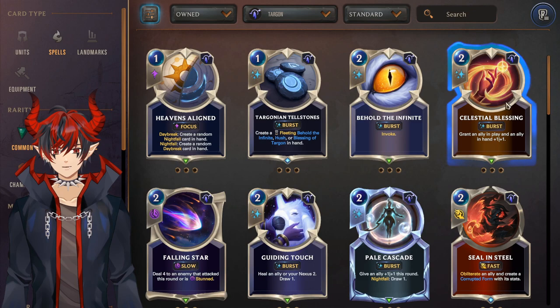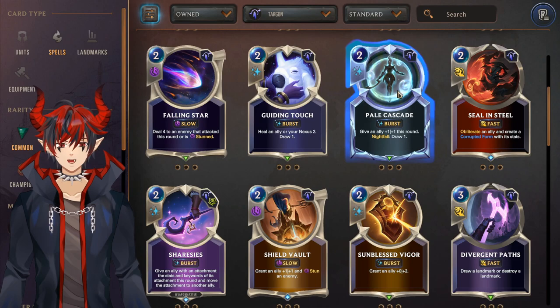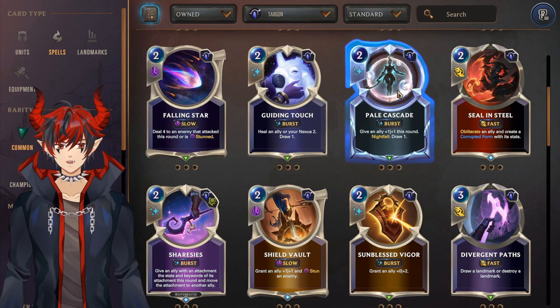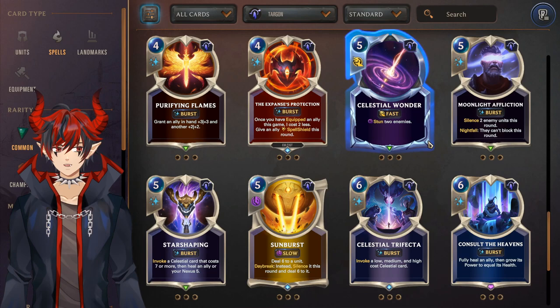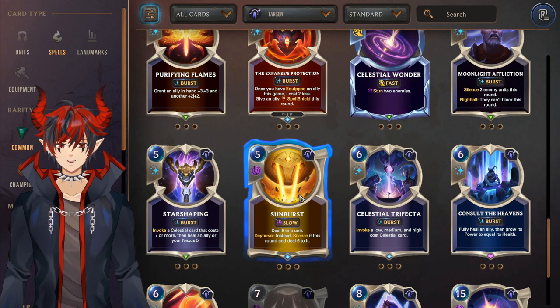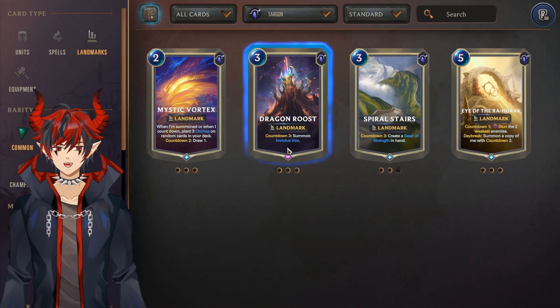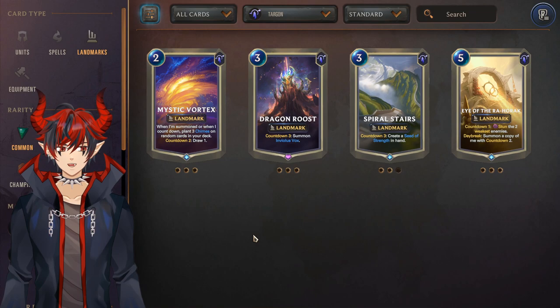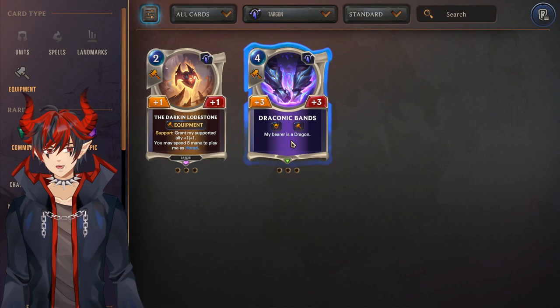For Targon spells: Targonian Tellstones are really good after the buff. Celestial Blessing for Kayle decks. Falling Star is a general-use removal tool — really good. Guiding Touch is another good general-use card — a heal and a draw. Hail Cascade is yet another really good general-use card, playable with nightfall but also just good in any Targon strategy or any deck splashing Targon. Dragon's Clutch for dragons. Hush is a really good defensive tool. Expanses Protection for cultists. Celestial Wonder is a pretty decent stun card. Star Shaping — good general-use card you can play in many Targon strategies for a heal and a late-game wincon invoke. Sunburst is a really good removal option — can be played with daybreak stuff like Leona but also outside Leona in other Targon strategies. For landmarks, Mystic Vortex and Dragon Roost are run in the Taliyah/Malphite deck. Avoid Spiral Stairs and Eye of Ra'Horak for now. The Darkened Lodestone is a really good Darkened weapon usable with cultists and most Targon strategies. Avoid Draconic Bands.